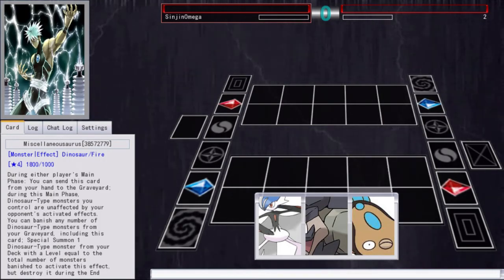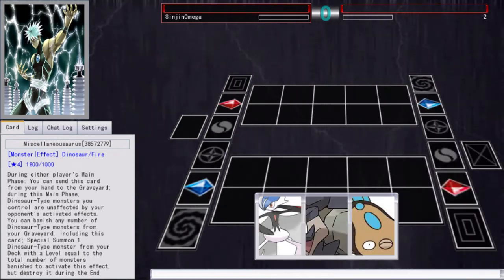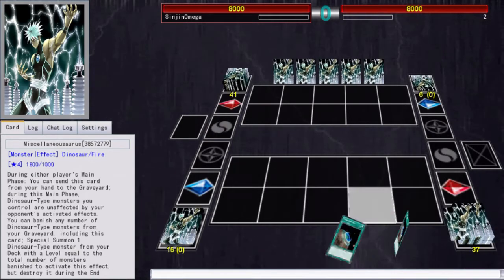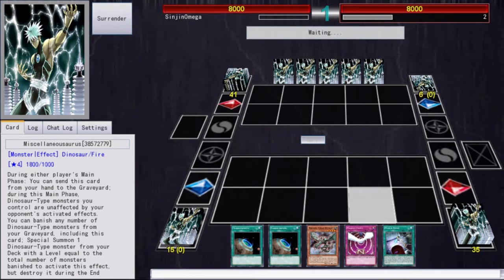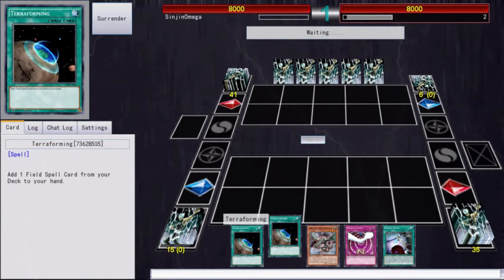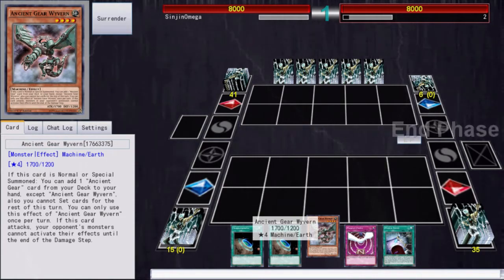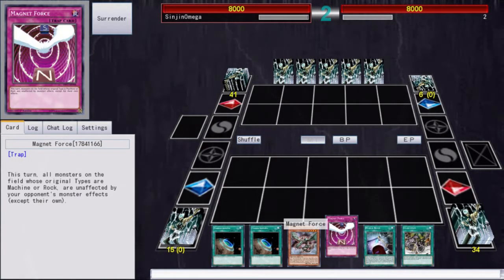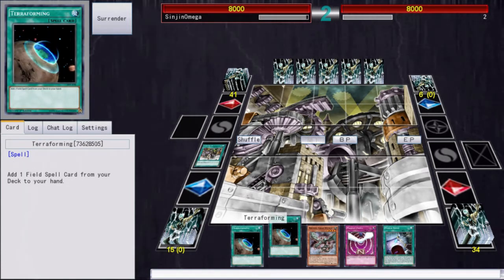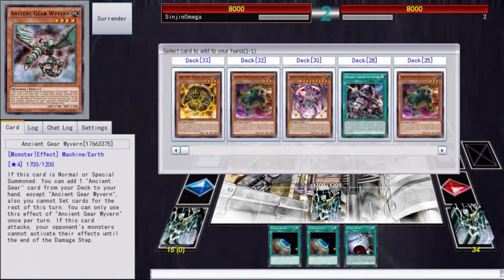We got our first duel against Number Two. I've changed my rock-paper-scissors to Pokémon to fit the theme of the channel. Looks like we're going second. We got two Terraforming to search out Gear Town. Wyvern basically gives us any Ancient Gear card we need. Power Bond is for fusion and Magnetic Force helps out for monster effects. We're going to activate Gear Town right now, then set Magnetic Force — because once we activate Wyvern's effect we can't set any other cards this turn.